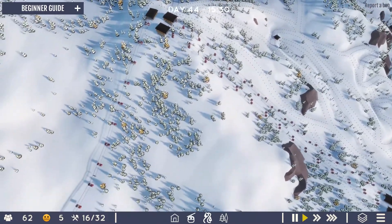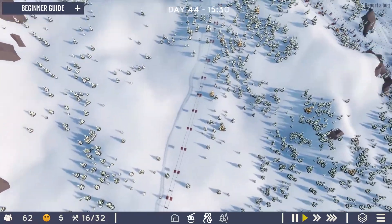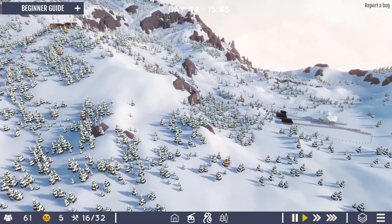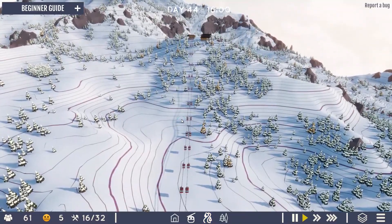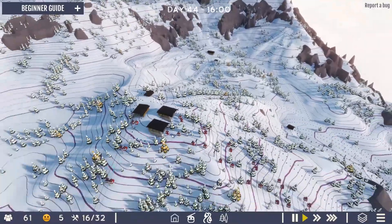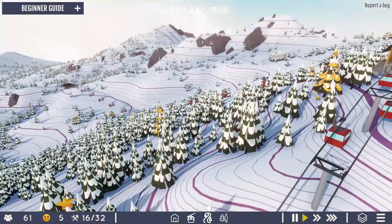Having dual gondolas like that is probably a bit unrealistic, but having one coming from another side is definitely realistic I would think. I really like the feel of this. Before or while I'm starting to add in some runs to this one...